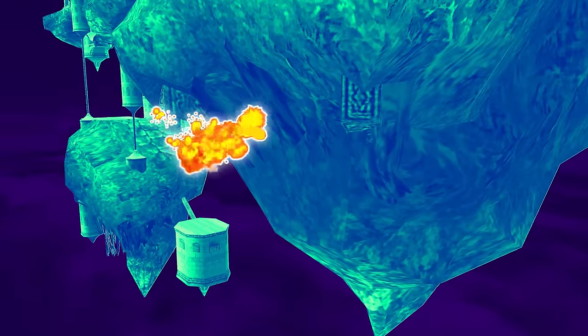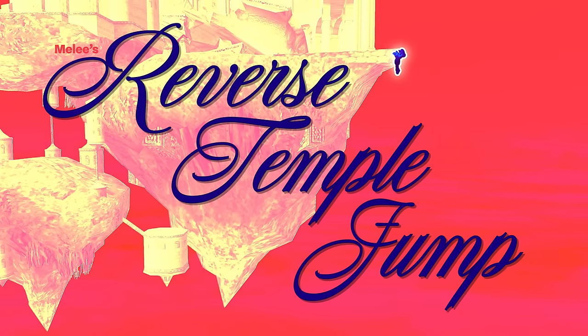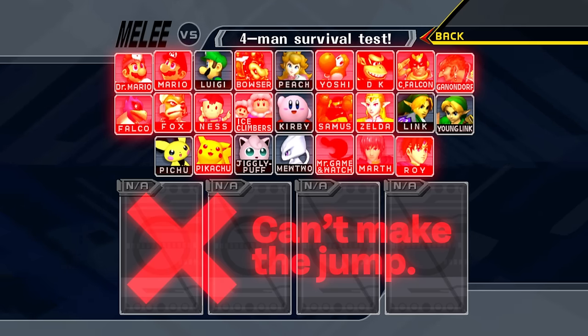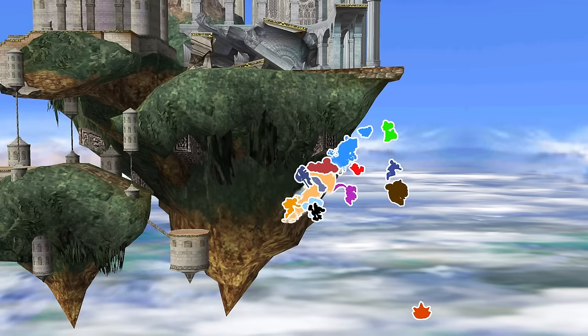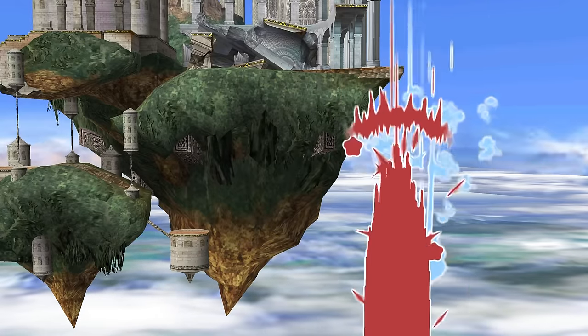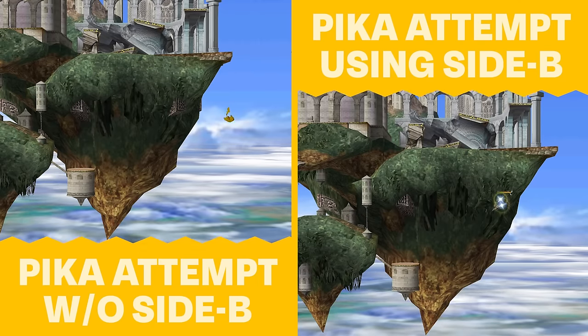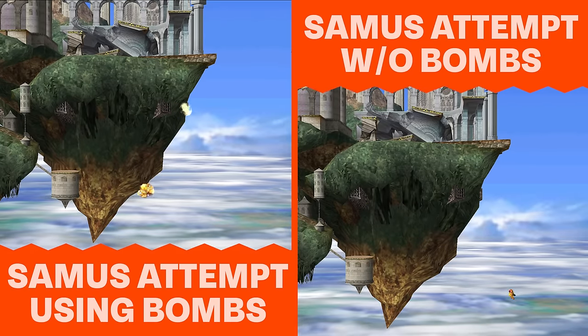This is Melee's Reverse Tempo Jump. It's really hard. Most characters can't make the jump — their recovery just doesn't cut it. Even characters who have amazing recoveries in competitive play, like Samus or Pikachu, still can't make the jump. Their recoveries are good because they cover enormous horizontal distances, but they can't gain enough height to reach that top ledge.